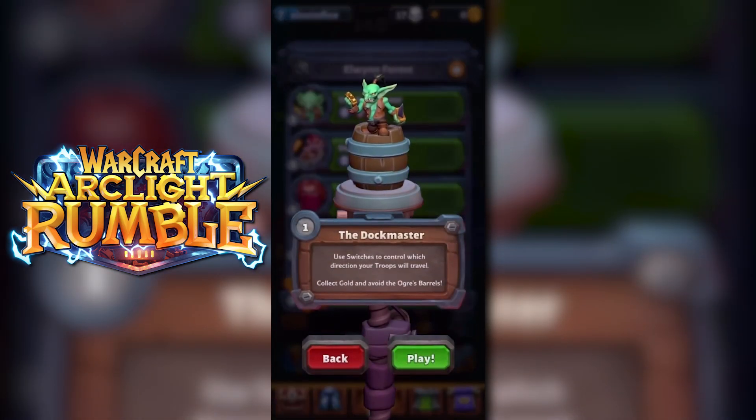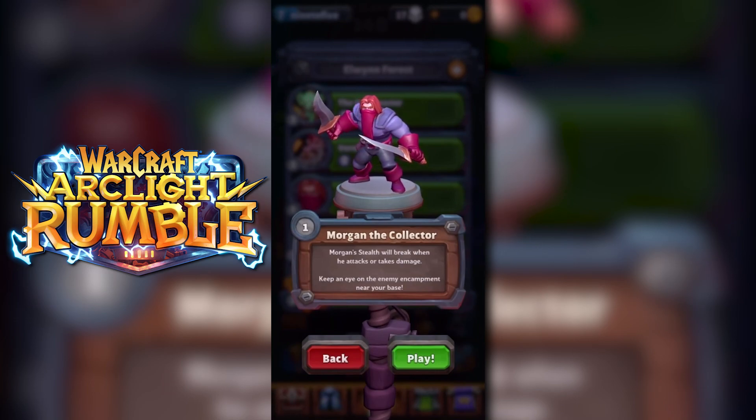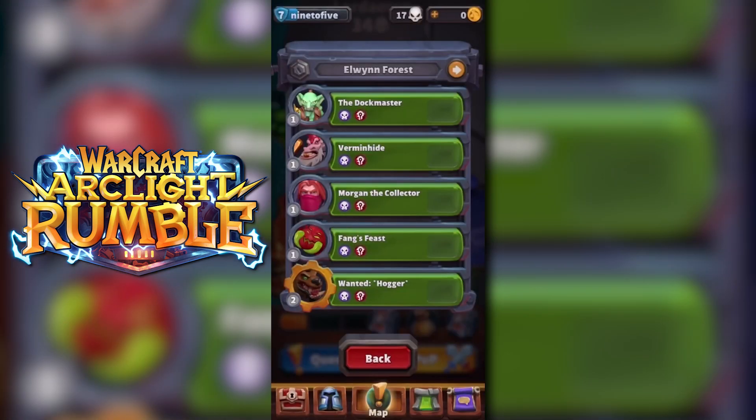In Elwynn Forest, you've got your Dockmaster, you've got Goldtooth, Don't Take Kendall, Morgan the Collector — we know where he's at — you've got Mother Fang, and then the infamous Hogger, which I've died to plenty of times already, both in OG Vanilla and in Arclight Rumble.